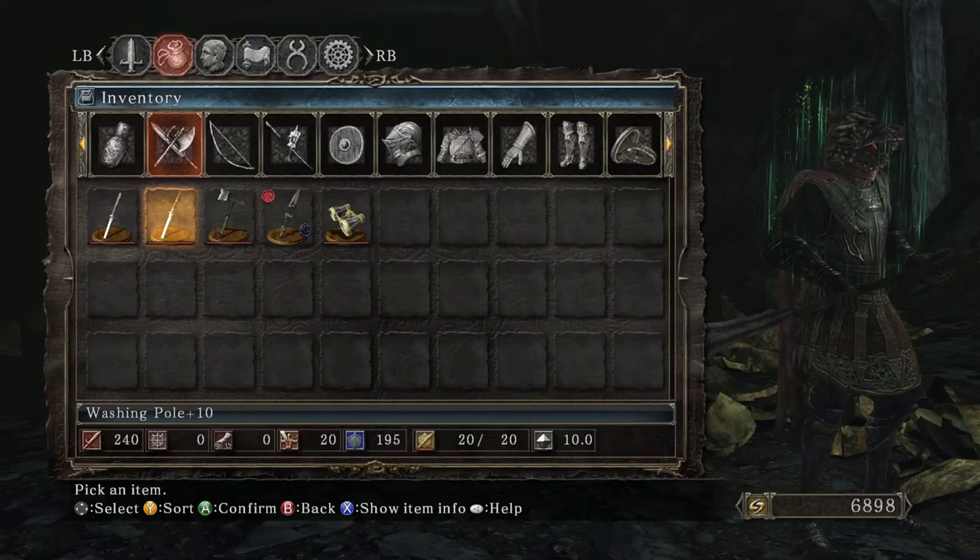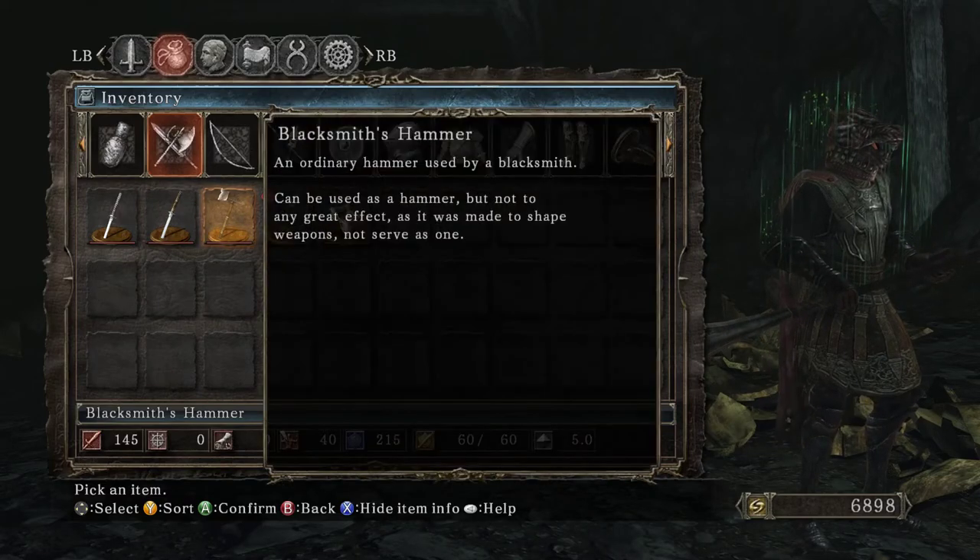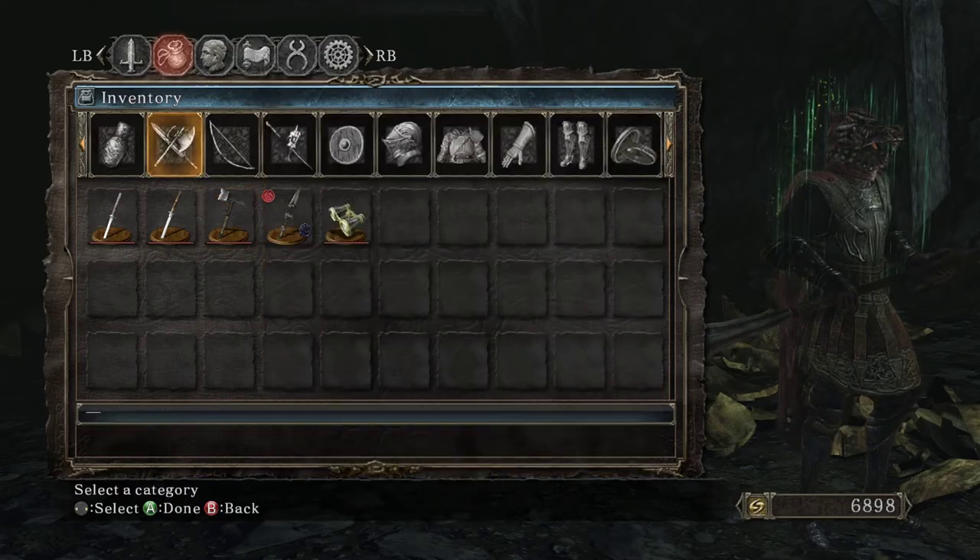I got a number of items. When I was leveling up, I talked to the blacksmith and he gave me his hammer. An ordinary hammer used by a blacksmith can be used as a hammer, but not to any great effect, as it was made to shape weapons, not serve as one.